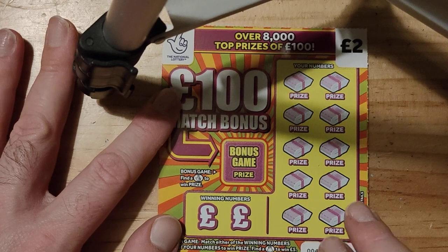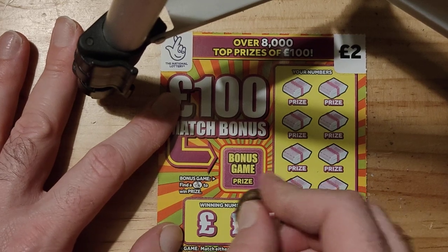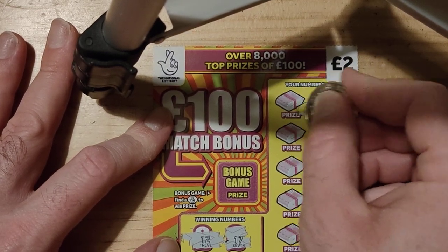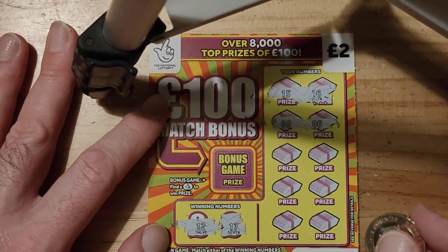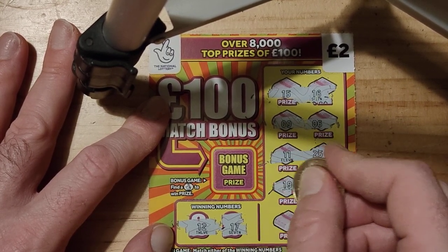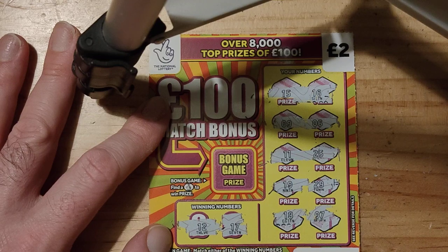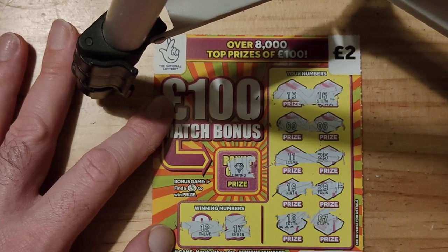Right, on to our last one guys - the hundred pound match bonus. Not really won much on these ones. 17 and 12. We have 16, 15. 15. 6. 9. 25. 11. 29. 19. 7. And 18. So no win now. Let's see if we can get anything in the bonus. Nope, we've got a diamond. So no win there guys.